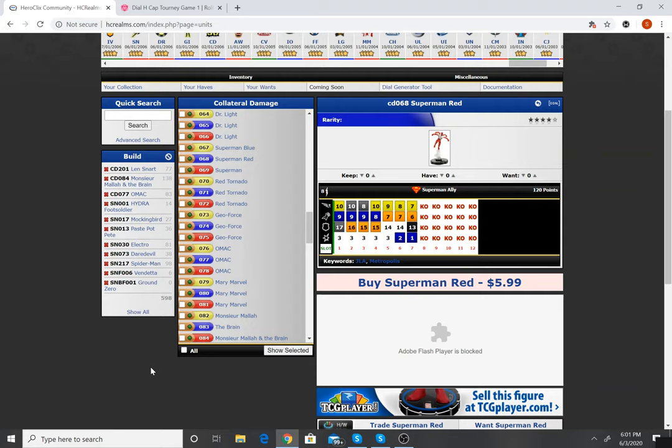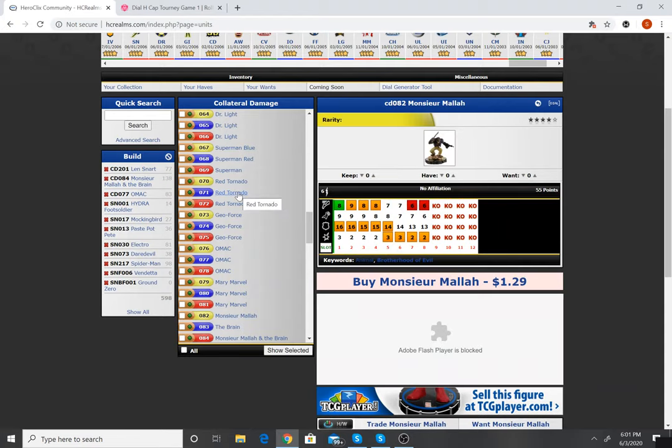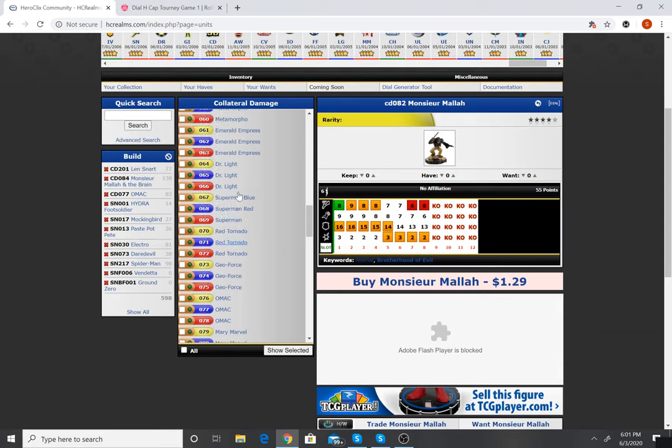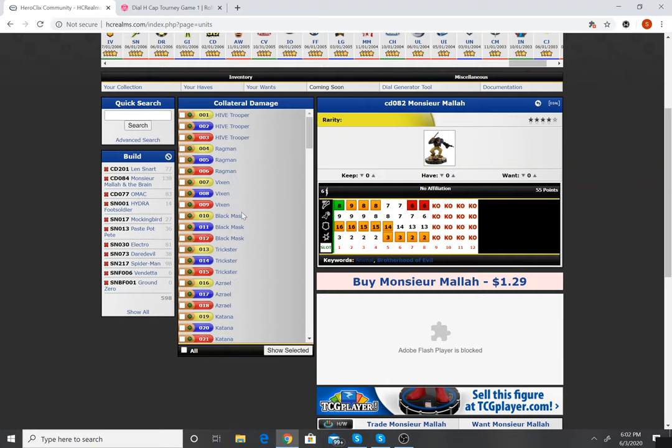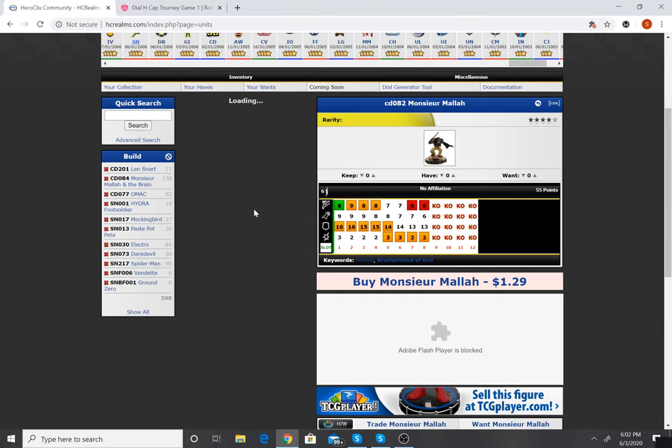Hello and welcome back to Dial D for HeroClicks. I'm your host and co-host Calder Ness, and this is another episode of Thursday Throwdown where you guys vote for Golden Age figures from the two sets we choose every week. This week Simeon is building out of Collateral Damage and I am building out of Sinister.